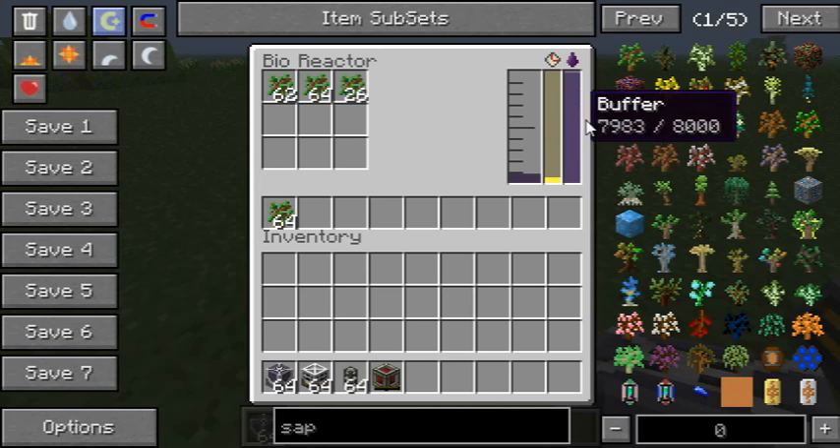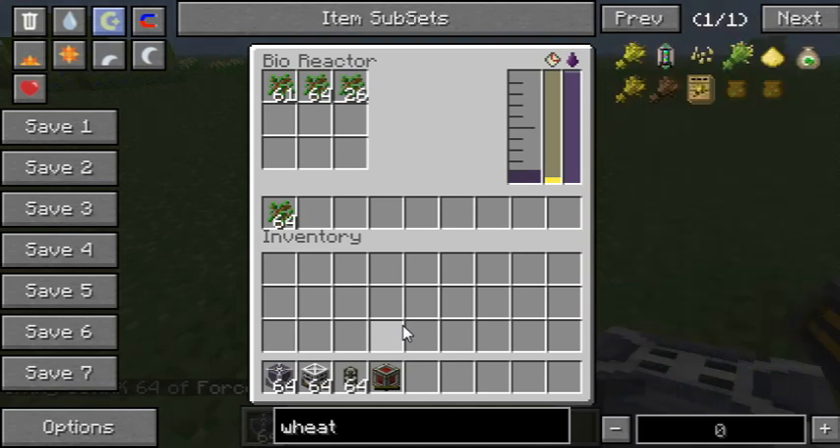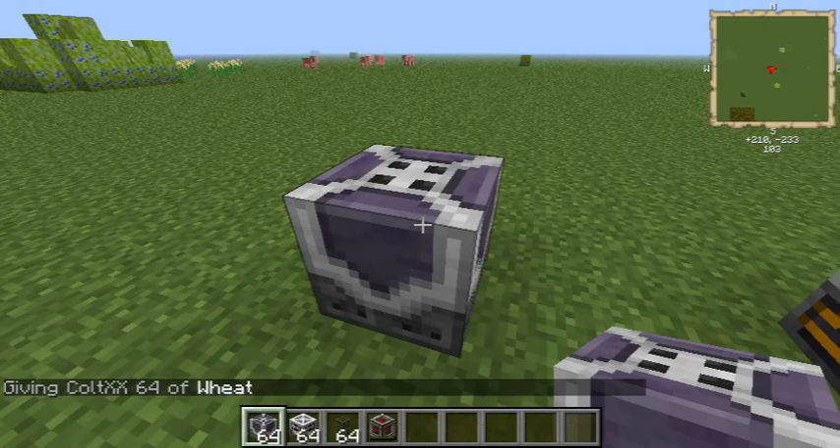I don't know what the efficiency is if you put a different item in. I think if you put weeds in there that counts as a different type of item, so it's a bit more efficient. Yeah, you can see it counts as a different type of item so it's a bit more efficient.